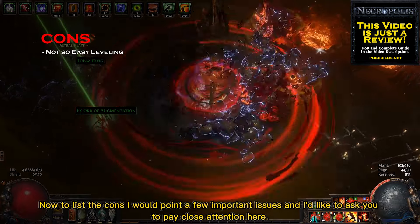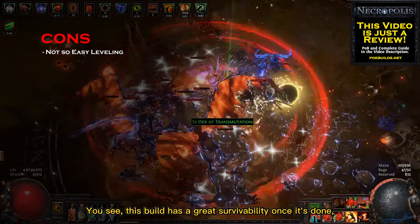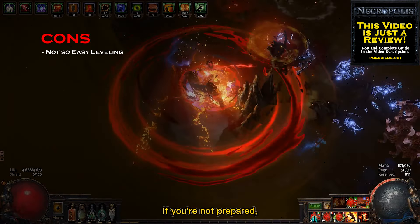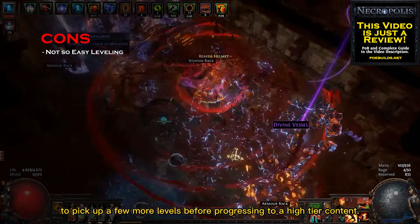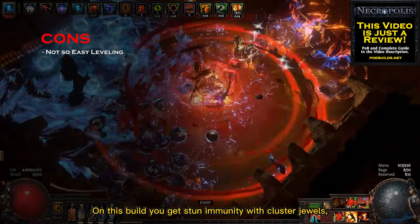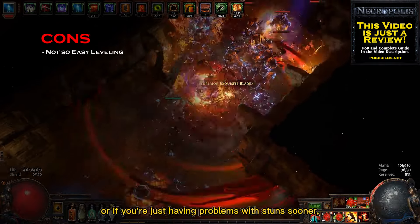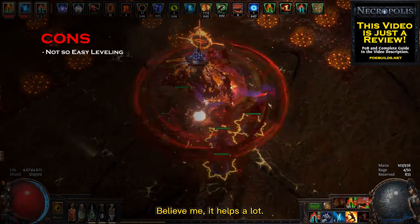Now to list the cons, I'd like you to pay close attention here. This build has great survivability once it's done, but when you're leveling your character you need to pace your progression, because you're always very close to enemies. If you're not prepared, you are going to die. So take the extra time to pick up a few more levels before progressing to higher tier content. Another useful tip about survivability is how to deal with stuns — on this build you get stun immunity with cluster jewels, but not everyone can afford them right away. If that's your case, do this simple trick of picking those evasion nodes and this mastery. Believe me, it helps a lot.